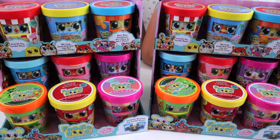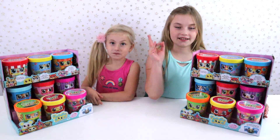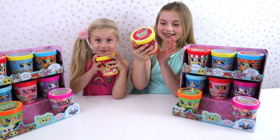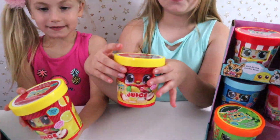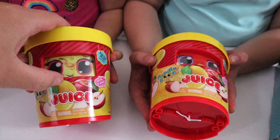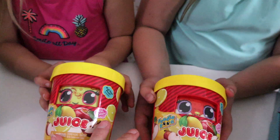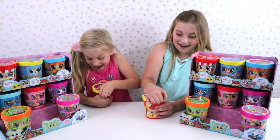Each girl is going to open up one whole pack so they each get to open a certain kind, and then we'll open the same kind at the same time. This one has a green sticker and this one has a red one — once we show you what's inside, you'll know what sticker to look for if you want to collect that kind.